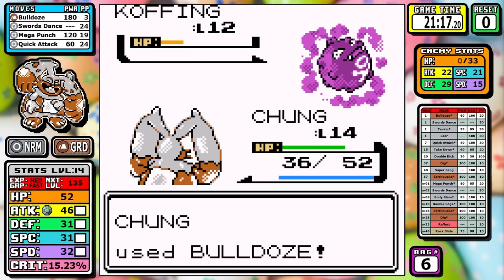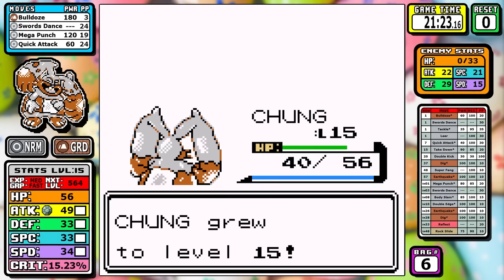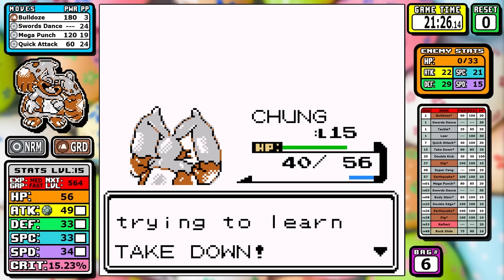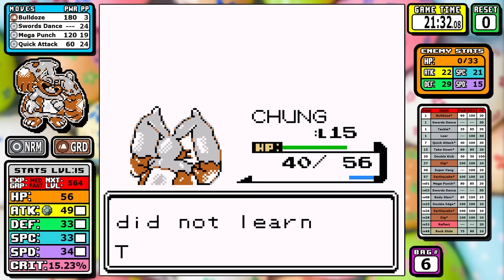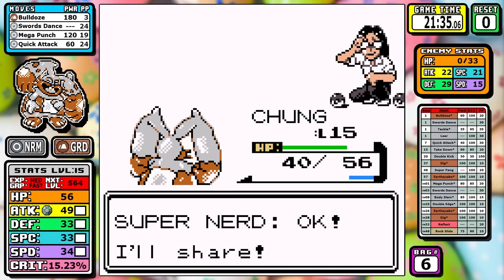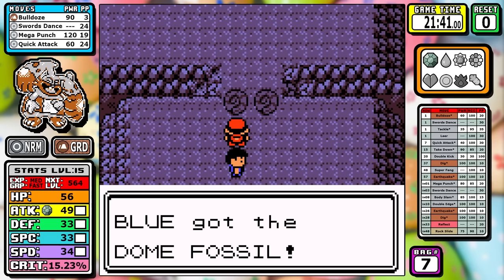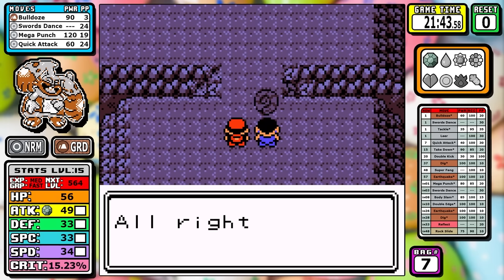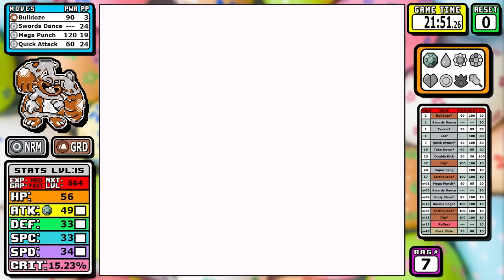That's really all Diggersby needs, especially when you consider we get Mega Punch up here. Even though it's not that accurate, 120 effective power with STAB means we're hitting really hard. If we ever have to use Swords Dance, it's just complete obliteration. At the end of Mt. Moon the Super Nerd's team is all weak to Ground, so it's very easy. The optional battle also helps us hit level 15 — the damage rounding threshold is pretty key. I do get to learn Takedown at the end, and I'll go on record saying Takedown is one of the worst moves in the game. Never learn it.